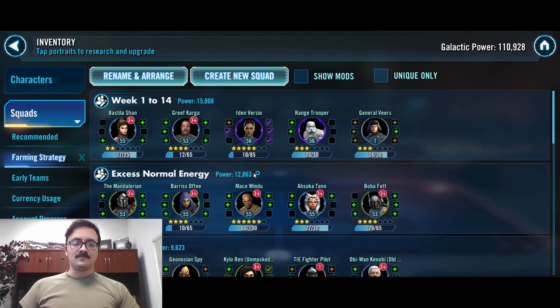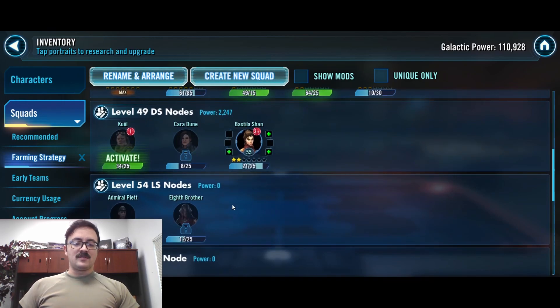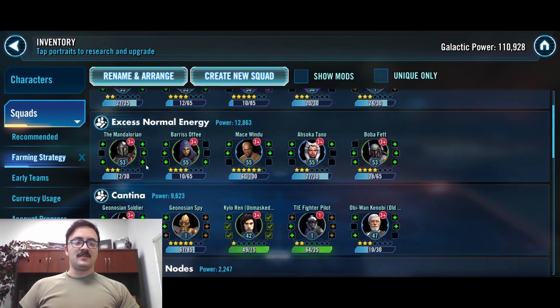Just moving along, working on Basilashawn, Grief, Aiden, Ranged, and Veers. Any of our excess energy, we're putting into the two sets of nodes that we unlocked — 49 on dark side and 54 on light side. So we're putting it into Quill. We're not going to do Caradoon right now; there's no point in getting her this early on, so we'll hold off on her. Then we're doing Piet and Eighth Brother, which is the IG2K node. If you find yourself having more excess energy, whether through leveling or crystal refreshes, you can definitely just put them into Mandalorian.